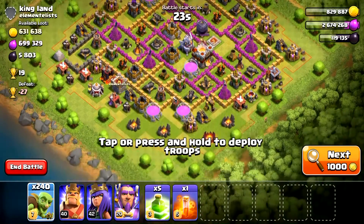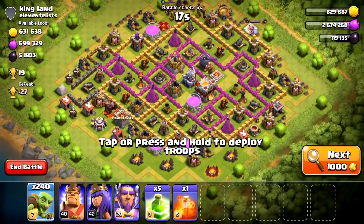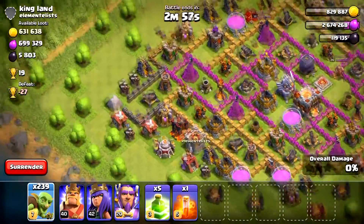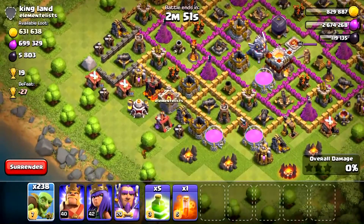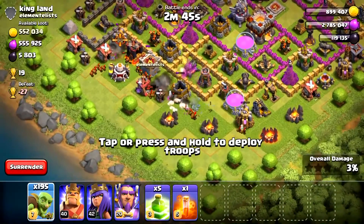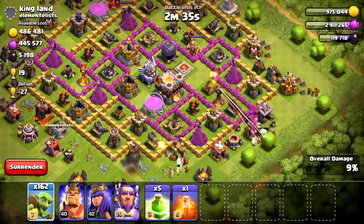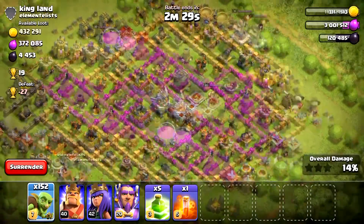Well, well, well — what do we have here? This is interesting. Wow, I want this loot. Let's first see if they have anything in the Clan Castle. No, they don't. We'll start from this side. I want to clear as many of these resource buildings as possible, and then once I've done that, I'm going to try to enter the core with whatever I have left. I'm obviously entering from the Dark Elixir's side, so I won't be clearing those.